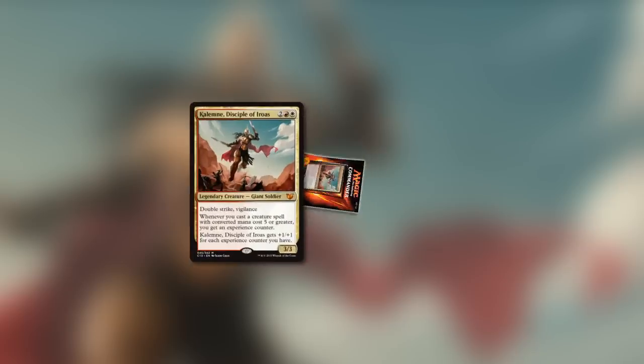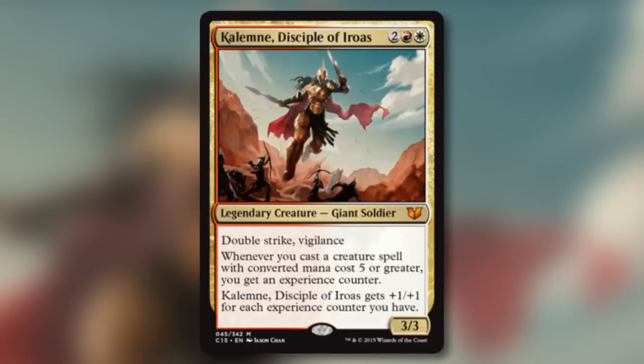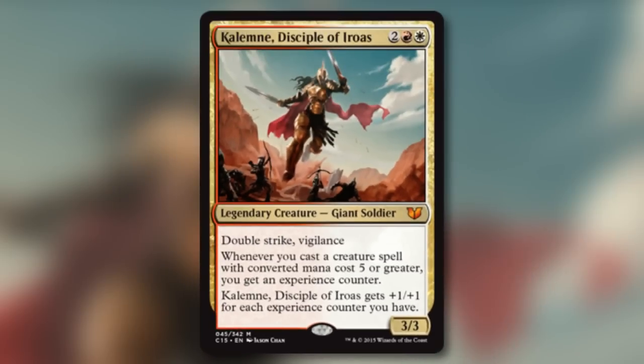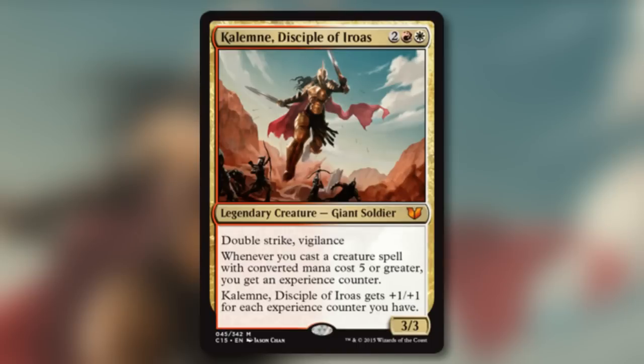Like previous decks, each one of these comes with several commander options, but we are just going to look at the two shiny new general options in this pack. First up is Calemni, Disciple of Erewas. This creature is aggressively costed at 4 mana and will hit someone for 6 with no help from her other abilities. In an almost Naya twist, her experience ability triggers when you play expensive dudes, which Red and White have a host of because of all the Angels, Dragons, and Giants. A solid Voltron commander that brings big dudes to the table instead of the little aggressive dudes that a lot of Boros decks are famous for.